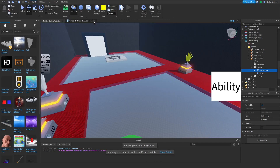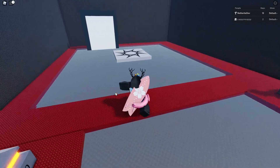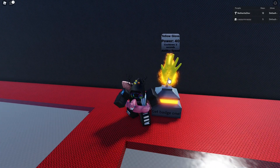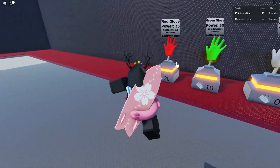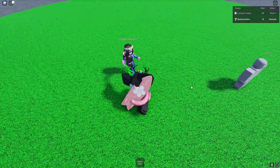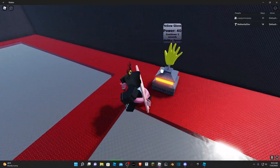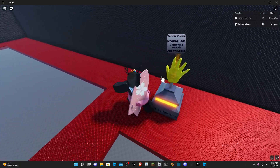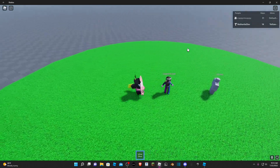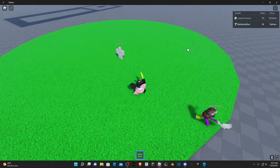Now that that's all done, we can publish the game — we need two players to test this. In-game with my sister: if I try to equip the badge glove without the badge, you can see it shows the light yellow flame which means you can't equip it. Once my sister hits me, I get the badge awarded shown at the bottom of the screen. Now that I have the badge, clicking on the yellow glove lets me equip it. Going through the portal I have the yellow glove — if I hold it I become faster, and if I unequip it I go back to normal speed.